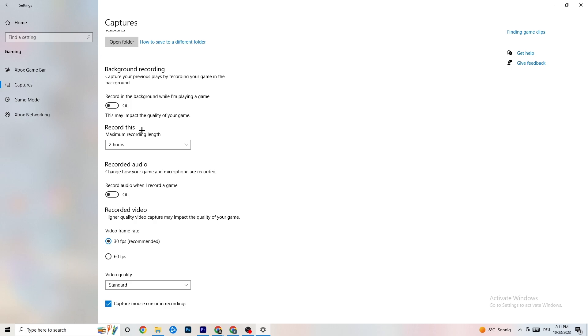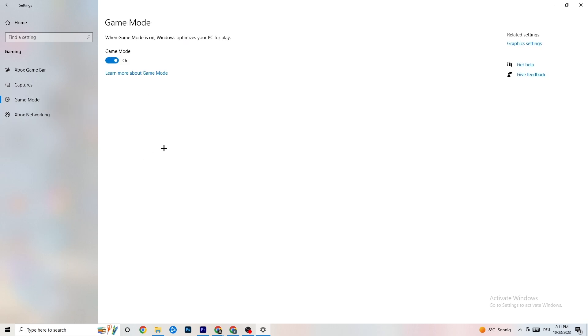Make sure Captures is turned off, because having it running in the background can cause crashes mid-game, prevent the game from starting, or cause FPS stuttering. Keep Captures off — you don't need it. Then check 'Game Mode' — for some people it works better on, for others it works better off, so just try it out.